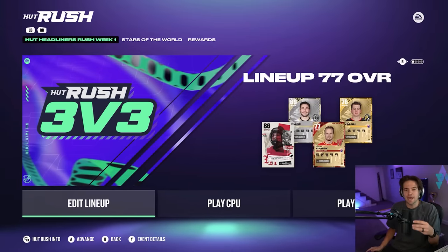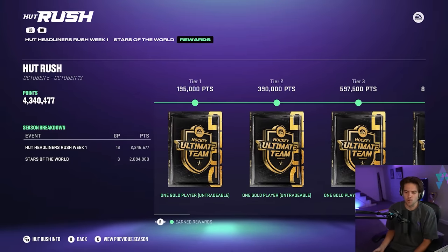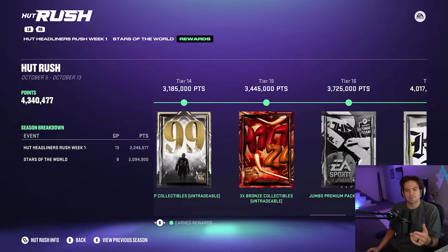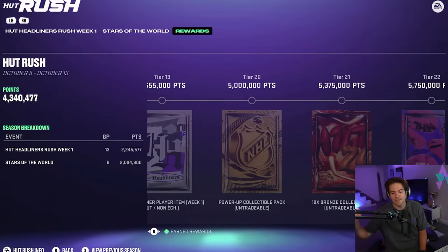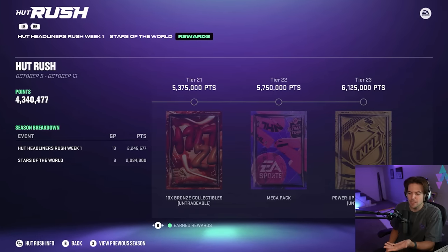Coming over to HUT Rush, there are two different modes. The first one being a 3v3 draft on the outdoor full-sized rink. The second one being a 3v3 arcade mode — this one is just chaos. Most importantly, here are all the rewards. In HUT Rush, especially in the lower tiers, these start out as just guaranteed gold players, which help out your team a ton, especially early on in Hockey Ultimate Team. But as you complete objectives and rank your tiers up, these actually turn into some decent packs towards the end. You get a couple guaranteed power-up collectibles, which is how you upgrade each of your players here in HUT. There's a couple Jumbo Premium Packs, which we'll be opening today, and a Mega Pack there at the end too, which is a solid pack to get your team started.